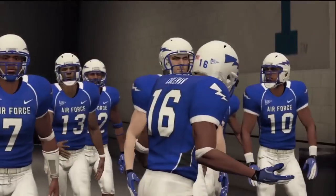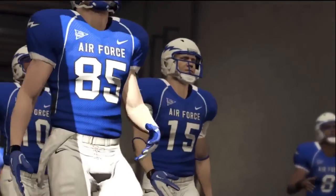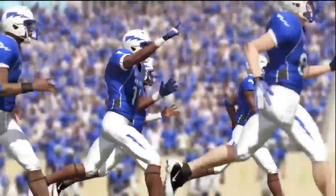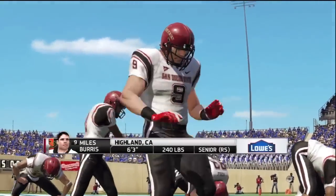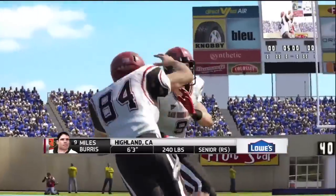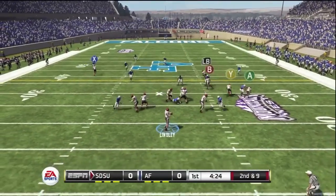I'm going to jump into my game against Air Force here for this week. I'm 4-1 with the Aztecs going on the road to face Air Force in this episode, looking to improve to 5-1. As my players get ready, you see Miles Burris on the defensive side here — 240-pound senior — looking to shut down the Air Force offense.